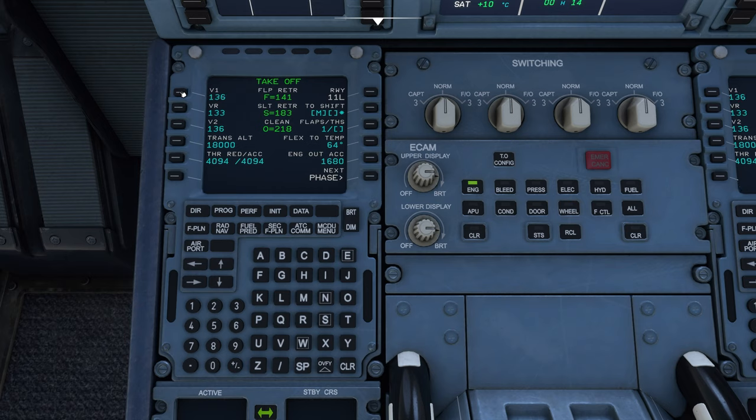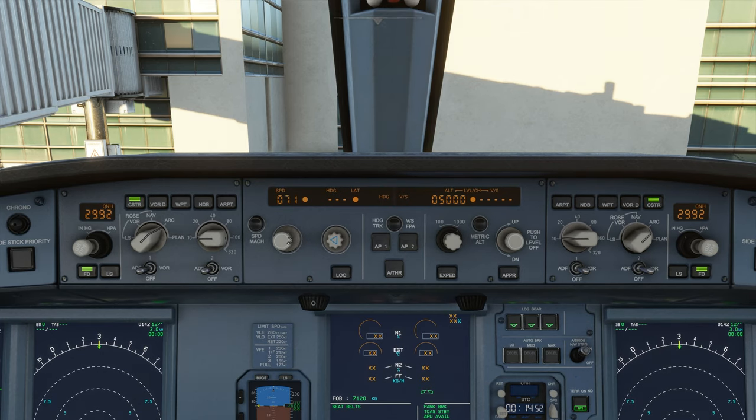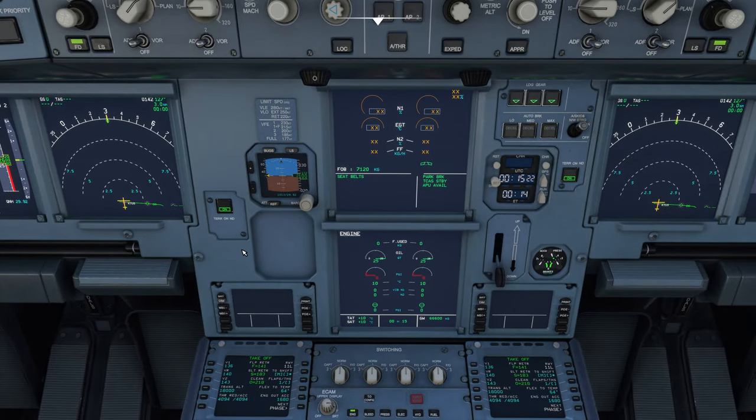We've got 143 on V2, so we're going to be looking at 153 — V2 plus 10 knots — up in the FCP. Let's go up top. Set 153 there. We're going to set our initial altitude to 18,000 feet — we're bypassing ATC today to keep the video more fluid. Our altimeter is set according to the current weather system in the game. Alignment is complete up top.